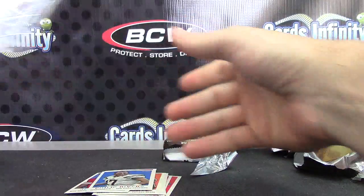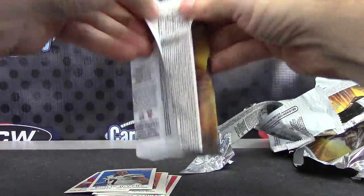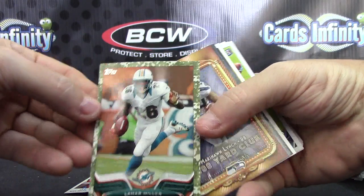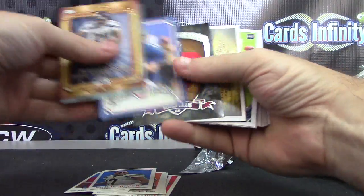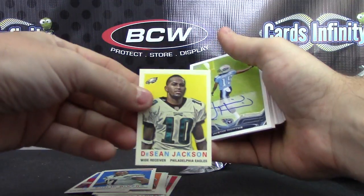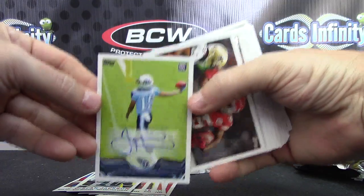And your last pack — should have an autograph, we can only hope. There's a camo card of Lamar Miller, numbered to 399. Marshawn, Alfred, Eli, Roger, Andrew Luck, Deshaun Jackson, Justin Hunter — Deshaun Jackson mini, Justin Hunter sticker variety, not on card. Maybe it's one on-card and one sticker autograph per box.